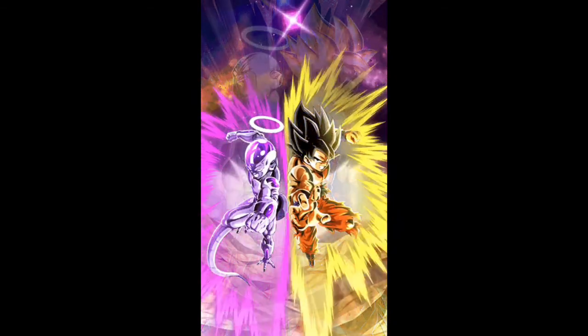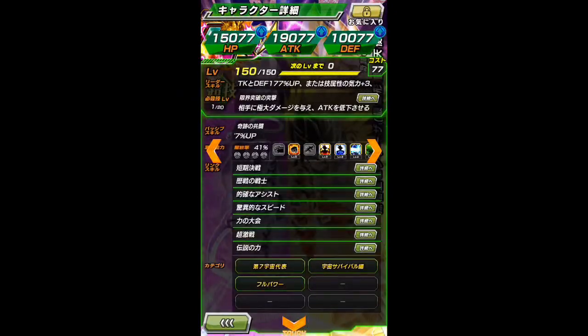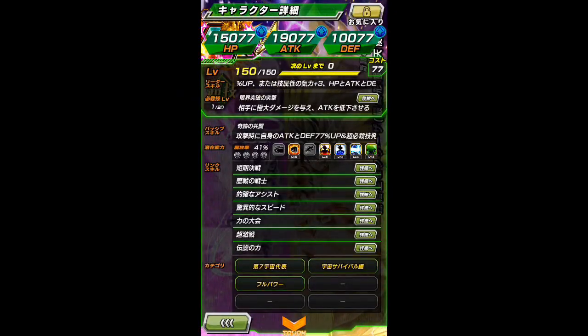His link skills: Over in a Flash, Experienced Fighters, Rival Duo, Shock and Speed, Tournament Power, First Battle, and Legendary Power.